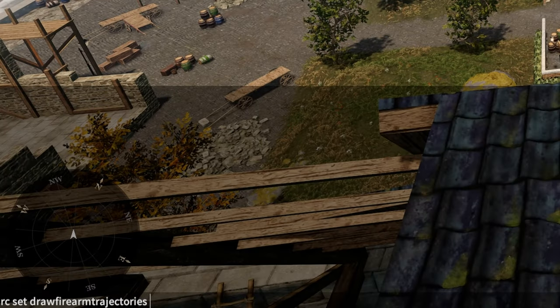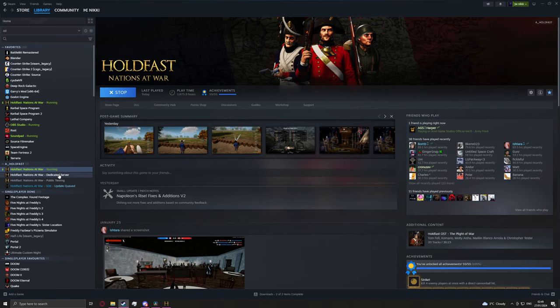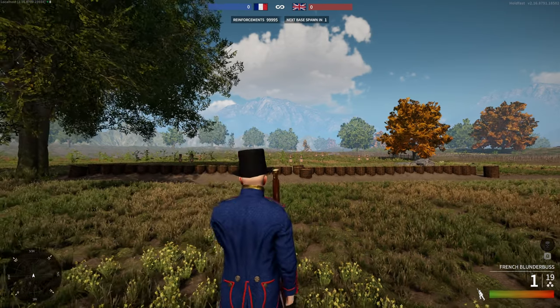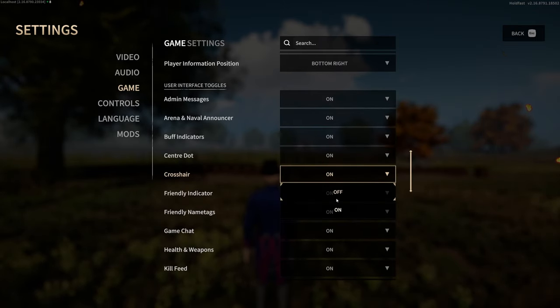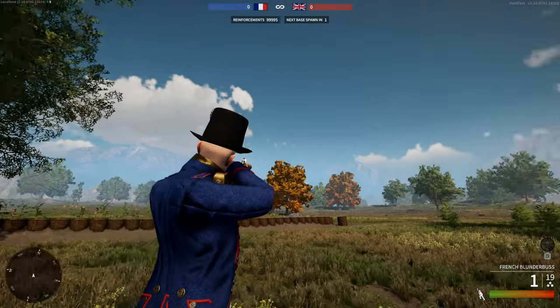To demonstrate, I'll have draw firearm trajectories turned on. This can't be done normally on public servers, so I'm using the dedicated server application to host my own. I'll also have the crosshair on, but I normally keep it off in favor of just having the center dot, since I've played enough for drop compensation to be instinctive rather than to rely on shot calls.